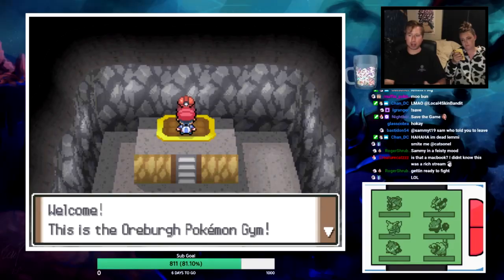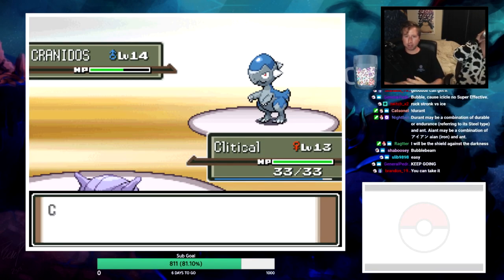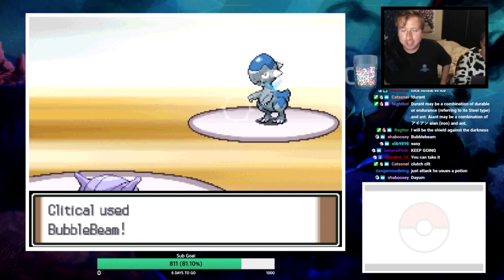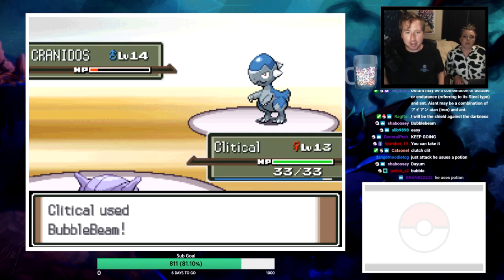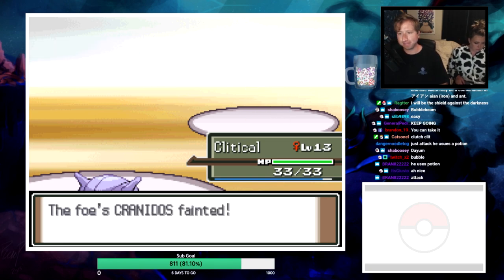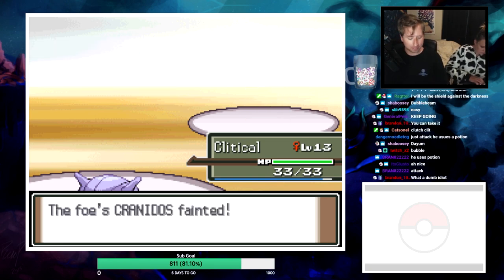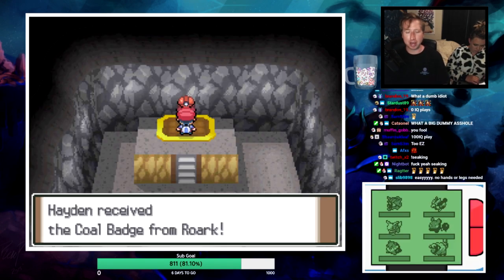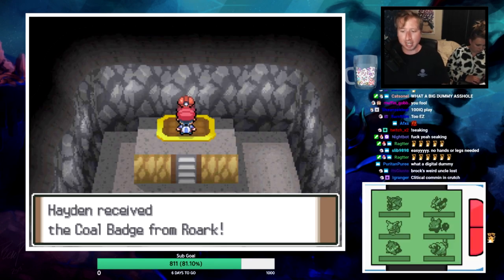Getting ready to fight the gym leader. She uses a Potion but it doesn't even get her Pokemon to full health - what kind of play is that? They call you a gym leader? Easy clap. What a dumb idiot. First badge got - no hands or legs needed!